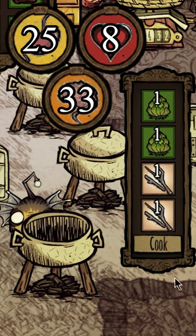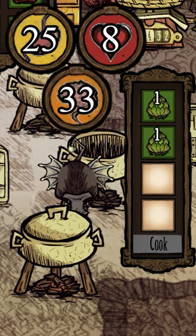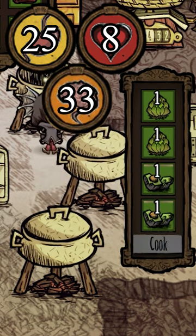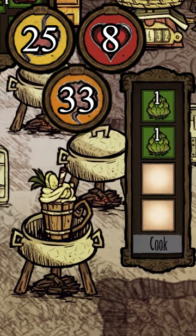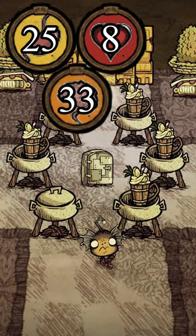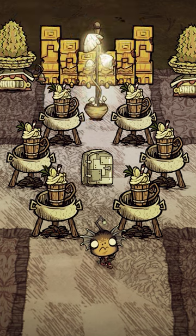Banana Shake is a straight-up sanity dish — two bananas and two twigs. Because it needs two bananas it's not as efficient as Banana Pop, but it's super basic and doesn't need any ice. It also takes much longer to spoil, so for example, if you're preparing sanity food for a boss fight you're gonna want something that won't go stale after a couple of days.